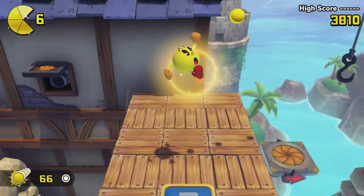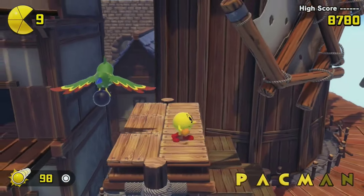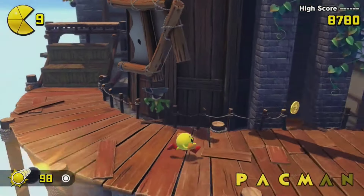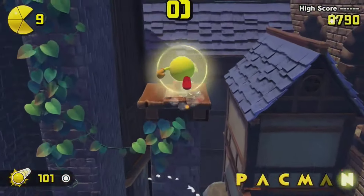On first impression, Pac-Man World is a pretty standard hop and bop. You complete levels in sequence, generally moving from left to right, fight a gimmicky boss at the end, and move on to the next world. Each level contains countless optional collectibles, all of which are pretty darn useless if you breeze through the critical path.